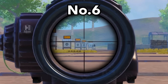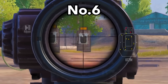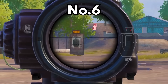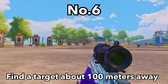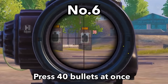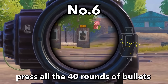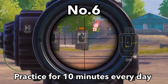The second step is to check whether the recoil of your gun is going up and down or left and right. If it's going up and down, practice controlling vertical recoil. For vertical recoil training, find a target about 100 meters away with no attachments except a mag. Press 40 rounds of bullets at once to master the recoil and pressure. In actual combat you don't need to fire all 40 rounds, but you must be able to control them. Practice for 10 minutes every day.